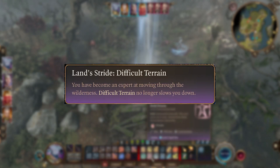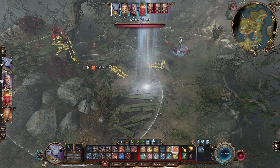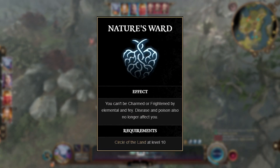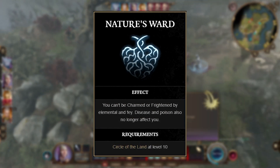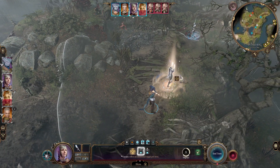You also become immune to difficult terrain, so you will not have halved speed when traversing it. Finally, at level 10 you unlock Nature's Ward, which means you are immune to being charmed or frightened by elemental or fey enemies. You also become immune to disease and poison, which is just a nice general buff.